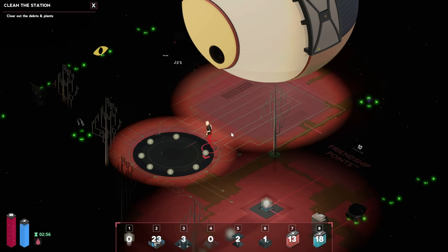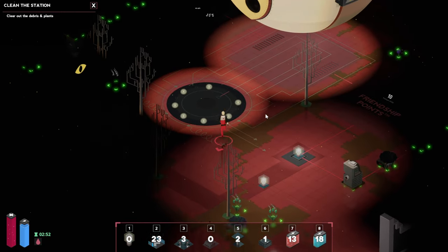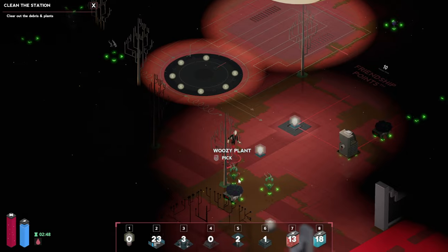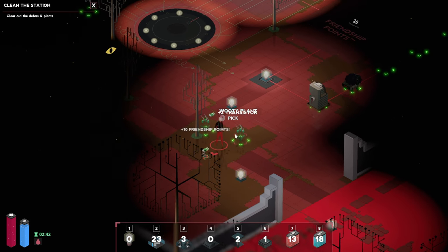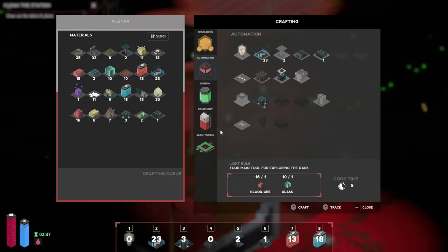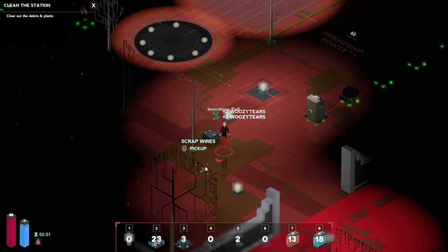Hello there and welcome back to another episode. We have reached this almighty eye over here and so far our mission seems to be pretty simple. We just have to go around a little bit and try to clear up this whole area. These flowers and woozy plants will actually be pretty good. We're gonna need a bit of storage here as well, so why don't we place you over there.